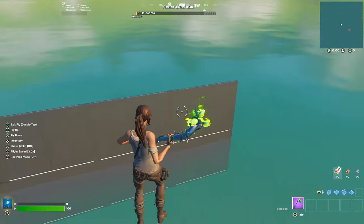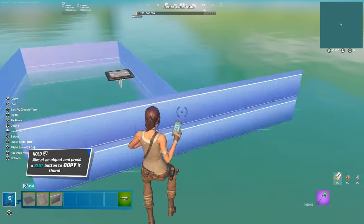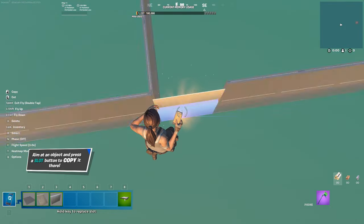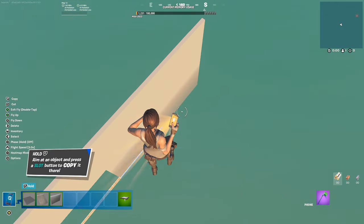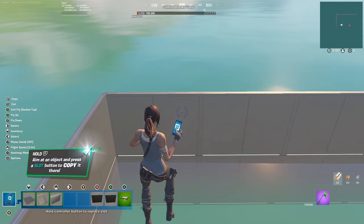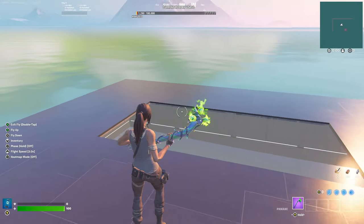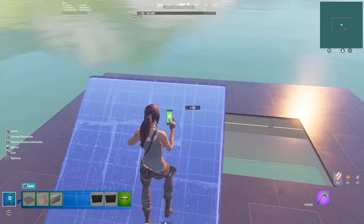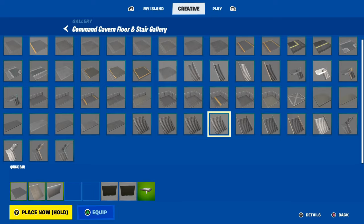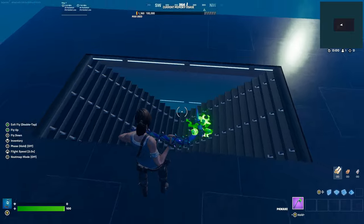Place the walls down - four that way, seven that way - and copy them just like that. Place the floor down just like that, leaving a gap since we're placing our stairs in there. For the stair, use this one from the Command Cabin Floor and Stair Gallery. Fill in the wall just like that - there you go.